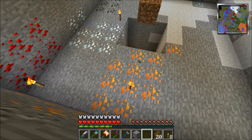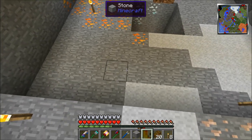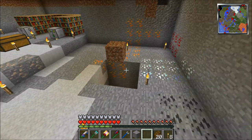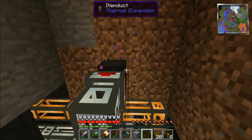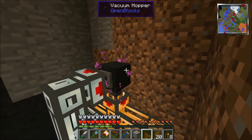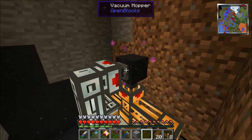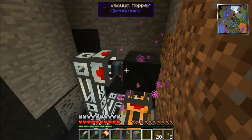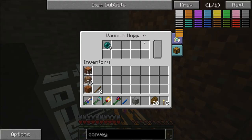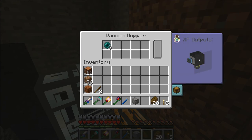We're going to use witches for two reasons: one, really good drops — they drop glowstone and that's awesome. Two, they're quiet, they don't make a bunch of noise, they just spawn, they don't make any noise, and then they fall. This is called a vacuum hopper — this thing can pick up items and experience. You set up where you want the experience to go.